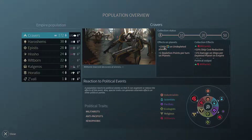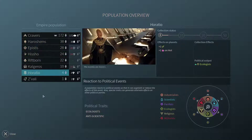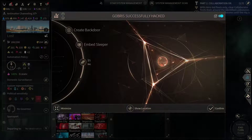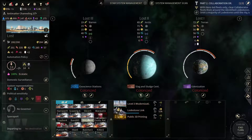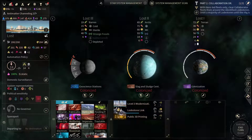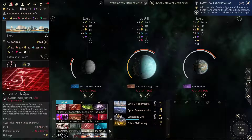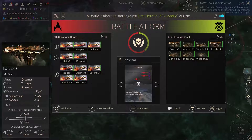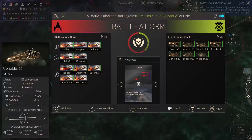We've got a population bonus on the Calgaros — we've got a lot of Harishims in our empire. Lost is still a level 2 colony, so we can upgrade that to level 3 — let's do that quickly. Let's also get the Optics Research Lab. Looks like the Horatio got a couple of carriers here — this is interesting. And they also changed their weaponry to laser.